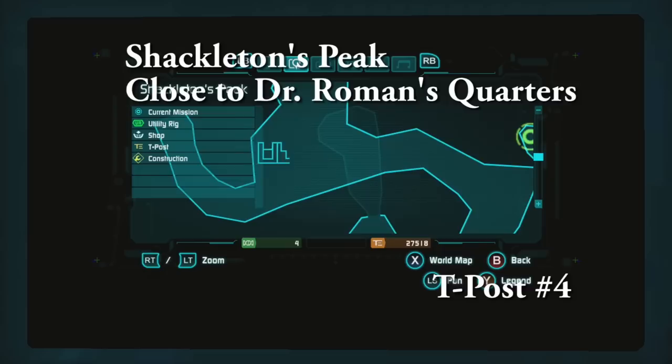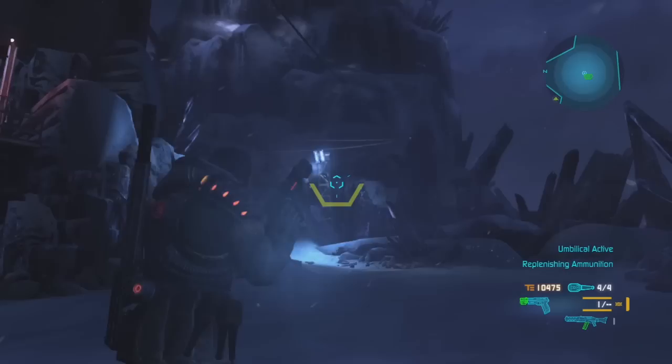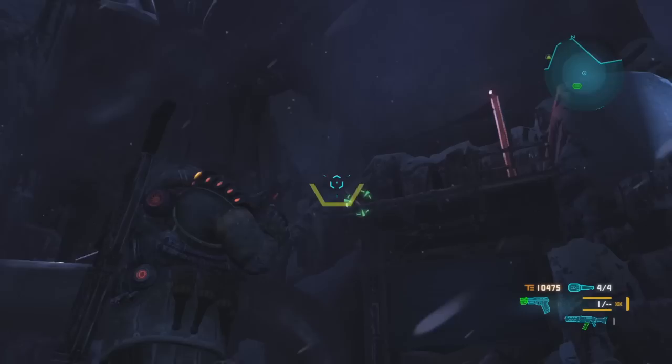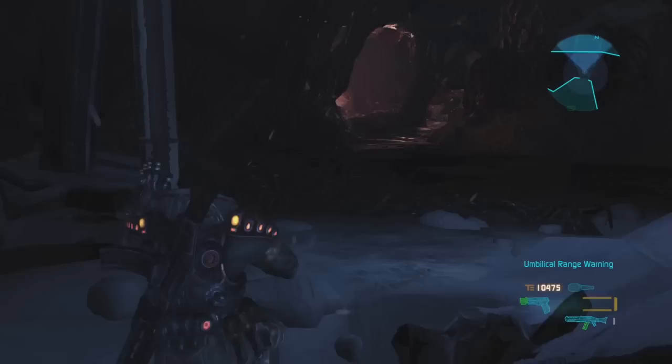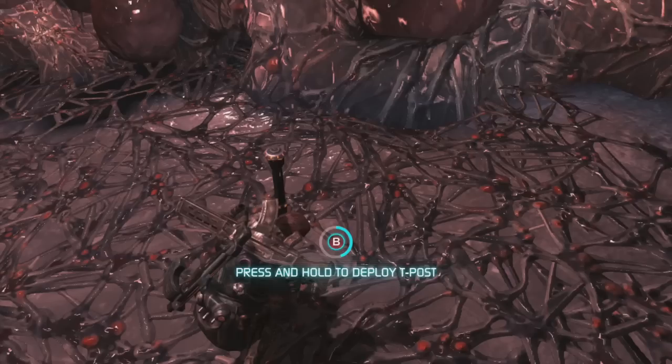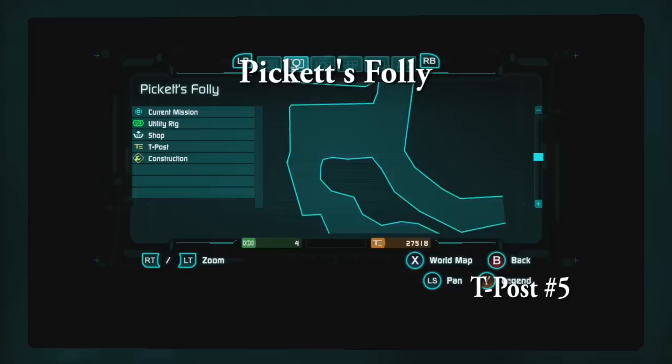Shackleton's Peak. We're going to Shackleton's Peak. This is close to Dr. Roman's quarters, and this area is like the hub of many different missions that you have to do — you have to fix that pipe. Spoilers! It's just fixing a pipe. Whatever. So take your handy-dandy grappling hook. Is this Zelda? It's nothing close to Zelda, but it has the grappling hook and I love the grappling hook — it gets you everywhere. It's turning into an adventure game. Let's just deploy the T-Post. It's going to take a little — God damn it. Anyway.